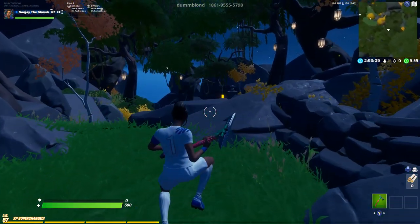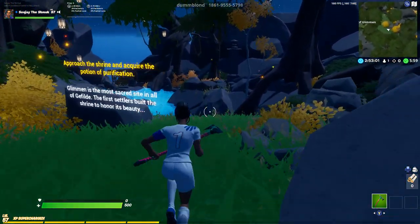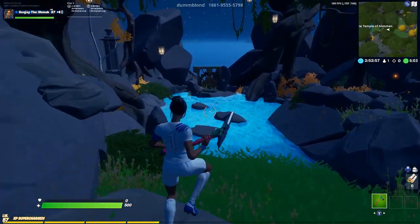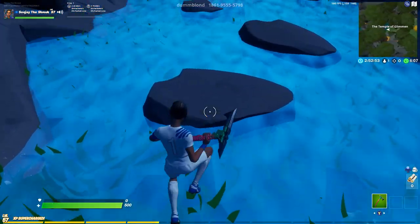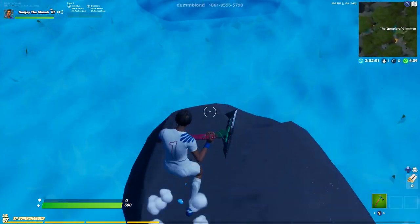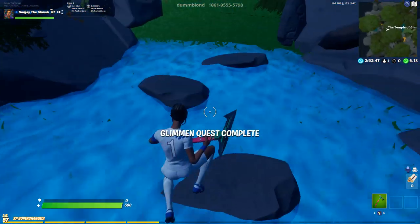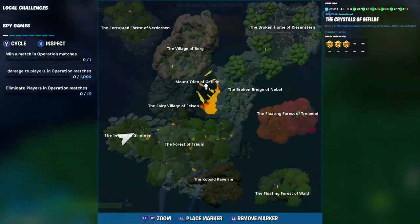First we've got to collect some potion - seems very easy. Got the quest. The potion's just by this little shrine, or whatever you want to call it. In this bit here, don't worry about the parkour - if you die or fall in the water it doesn't matter. Let's see how good I am at parkour. It's very easy parkour in the beginning. Then we've got to head to the Village of Felsen.